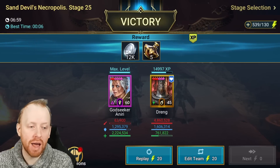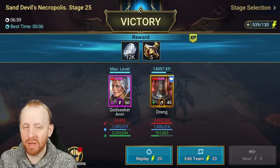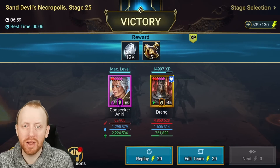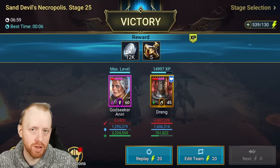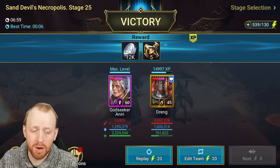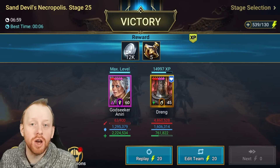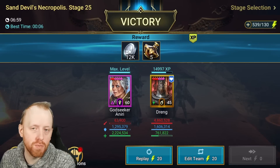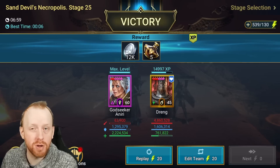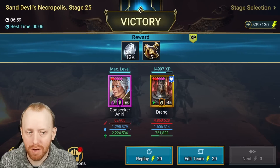Walking Tombdreng is the best option for people looking to farm stage 25. The positives about this team: you don't have to commit any of your other OP champions, and you can even use these builds in other areas of the game. This is compatible with Hydra or high-end Doom Tower if you want to use Ninja and God Seeker there. If you're already using Walking Tombdreng for spider 25 farming, you could look to use another AOE HP burner — Mordecai does it great, Acoth does it just as well. There are perfectly viable other burners, but Walking Tombdreng here is kind of MVP.